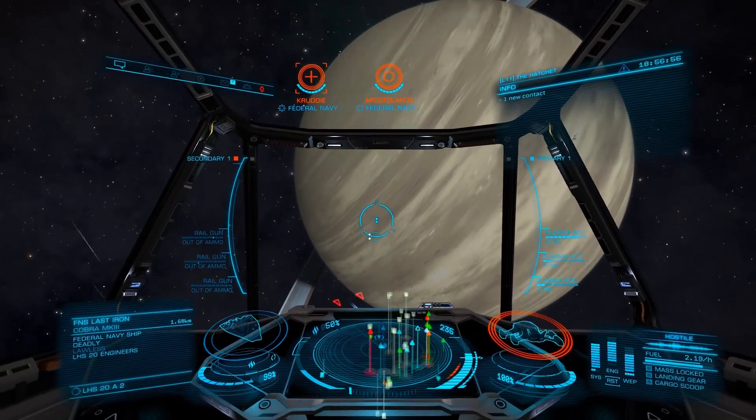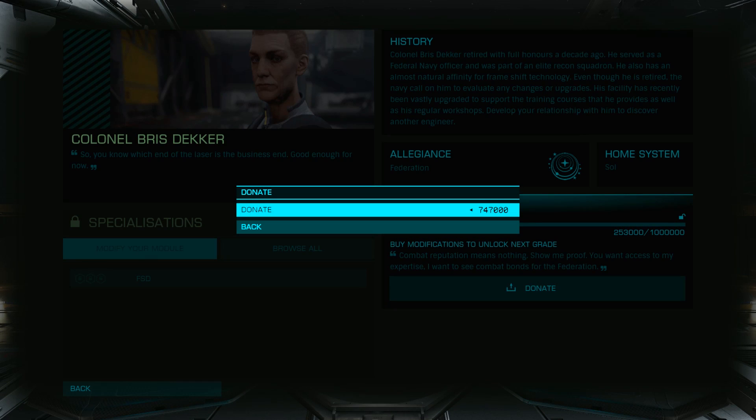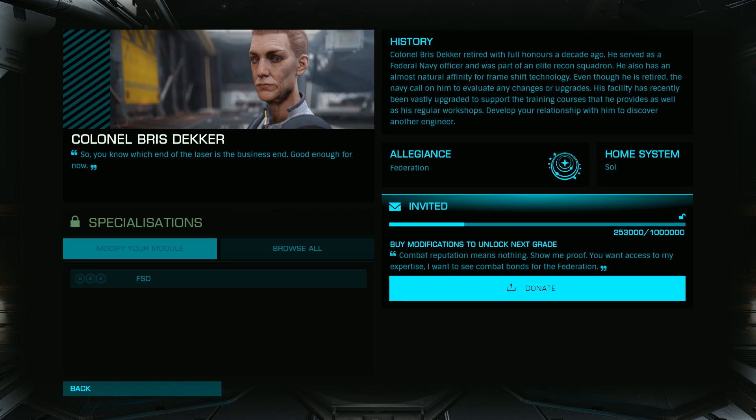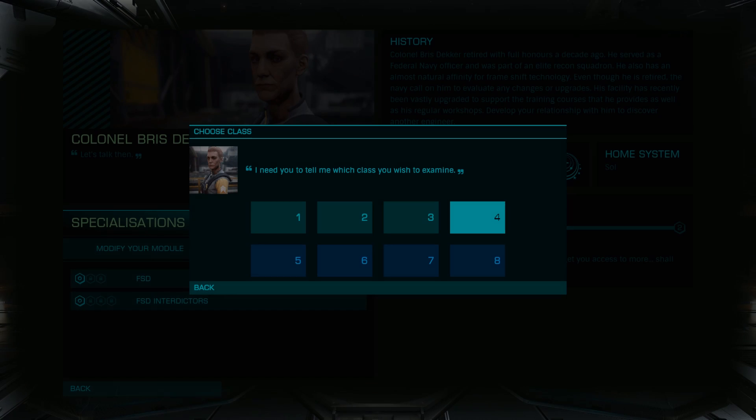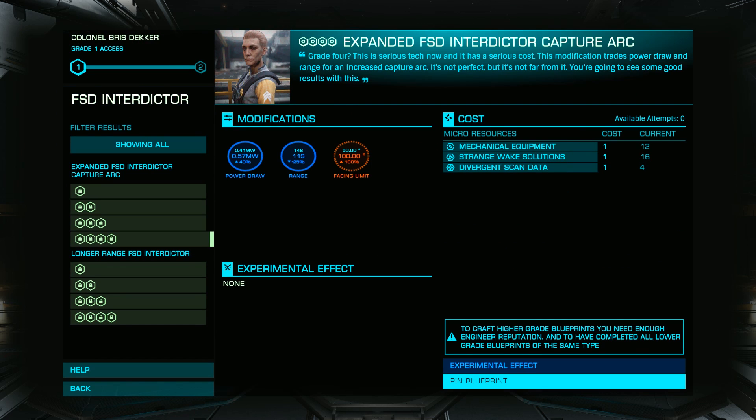As you acquire your Combat Bonds, you need not donate them all at once — you can take them in several batches. Once you've provided the required amount to complete the unlock, you'll need to roll and pin a Blueprint. As the Colonel is a Final Stage Engineer, you need not worry about rolling her to a specific grade to unlock another, but you may wish to do this so you can use Remote Workshop in the future.